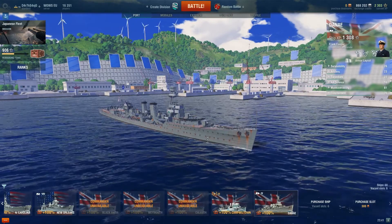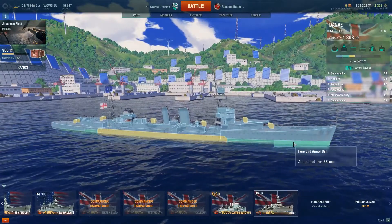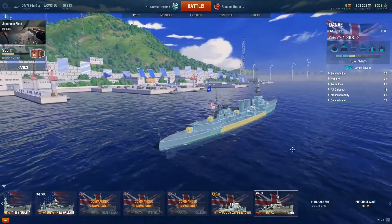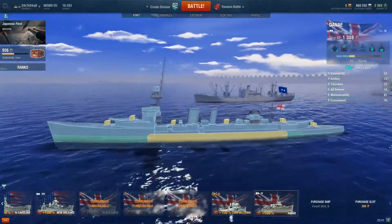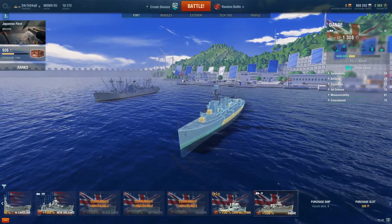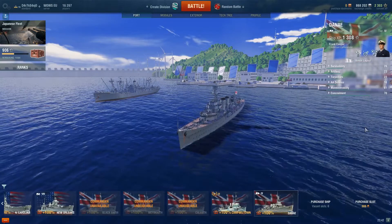At tier 4 you just get wrecked. This ship has an even bigger citadel that sticks out of the water and almost non-existent armor — anything with guns can punish you so badly it is really painful. You can't stay stationary not even for a second, you can't give a broadside not for a second. Other players started realizing this and deleting you easily. Yes, you can still score kills and have decent games, but be prepared to get punished and frustrated a lot.